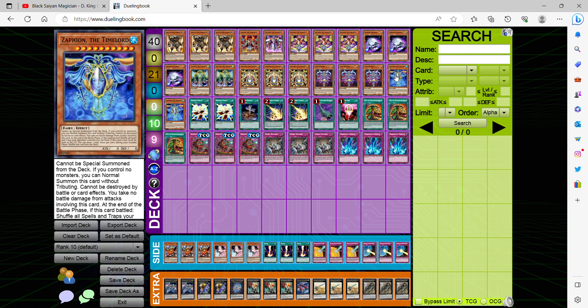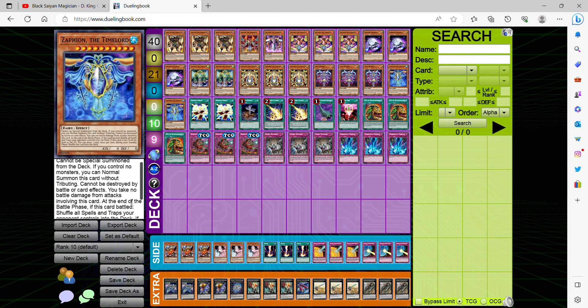Our final monster, which is our spell and trap removal, is Sapphire the Time Lord. If this card battles — consider how slow this effect is, you won't see it too often — but if this card battles, you shuffle all spell and trap cards your opponent controls into the deck. That only happens during the end of the battle phase. But the best part is if this card is sent to the graveyard, you literally draw one card for free.